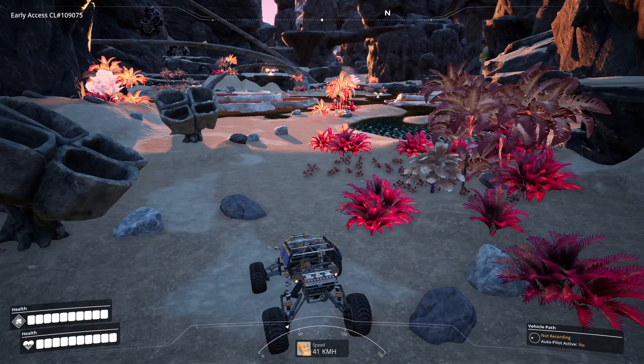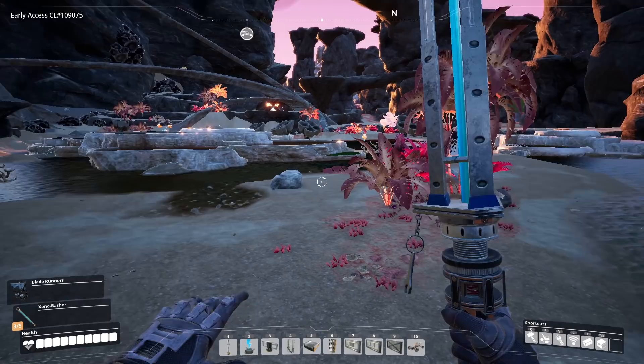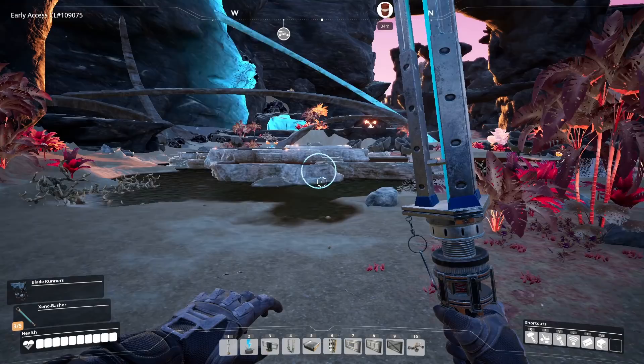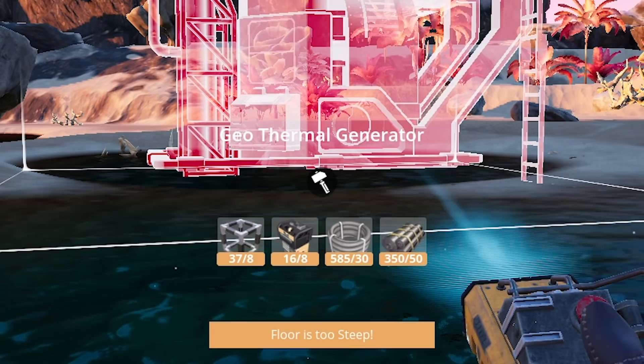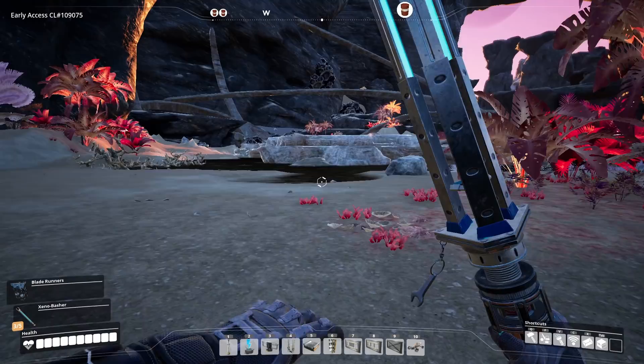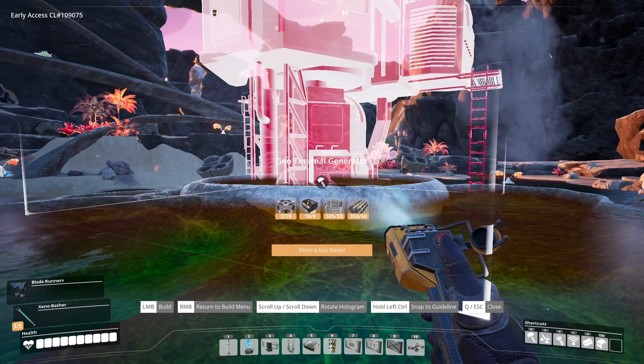That is only one geyser and we just happen to need about two more. Luckily just right down this canyon there are I think two, maybe three. Definitely one there and one there — so we can build our other two just over here. But these are the glitched ones that don't work — they clip into the ground. Oh no, they both don't work. Why does even the free power have to be difficult?